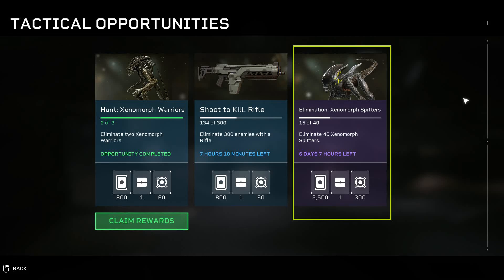Weekly Challenge: Elimination of Xenomorph Spitters Quickly. The fastest way to get the weekly eliminate Xenomorph Spitters challenge is in horde. A 10 wave horde match spawns 12 to 18 alien spitters per 10 matches, making it an easy way to spam spitters and quickly hit the weekly challenge.